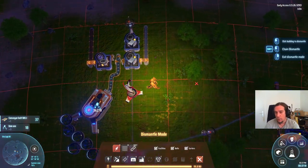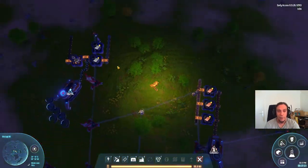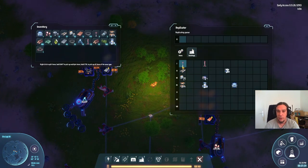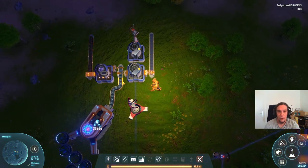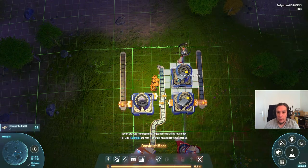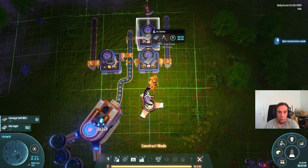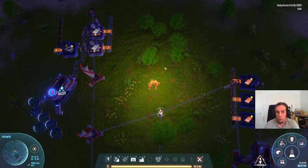Pressing X to remove unnecessary belt pieces, and now we have automated production of magnets, iron ingots, and copper ingots. I'm going to produce some more conveyor belts because we're going to need a lot of connectivity next. Let's grab those iron plates and head over to the research department.